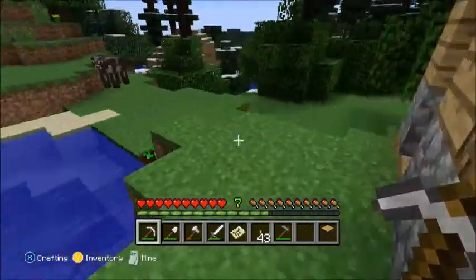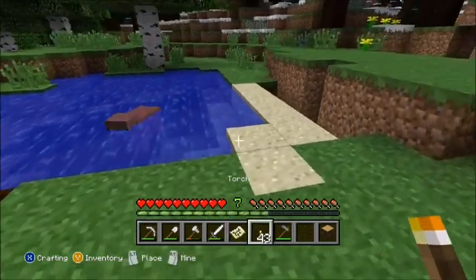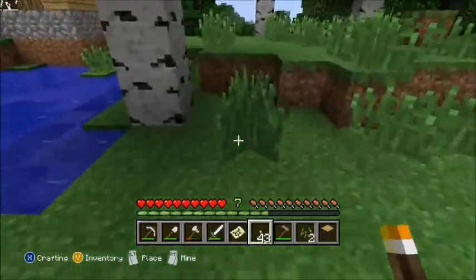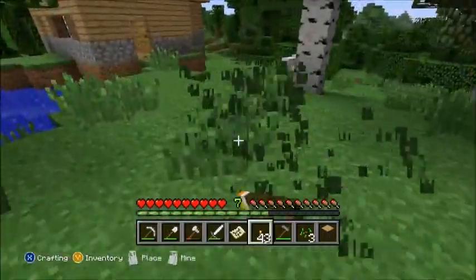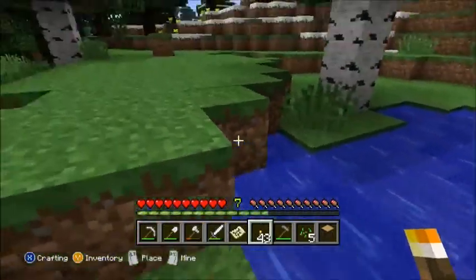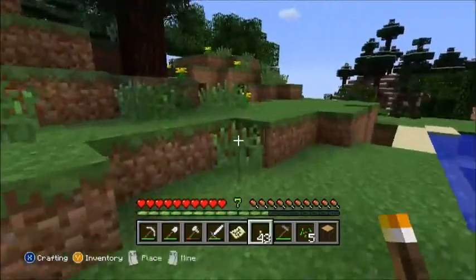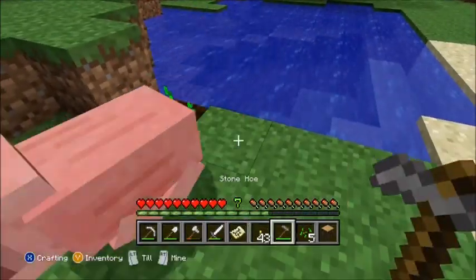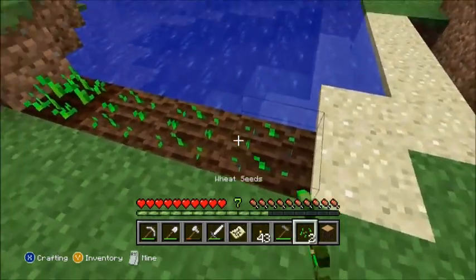Last time we started building this farm but we haven't got any seeds at the moment, so let's go find some. The way to get seeds is just by knocking away tall grass like this, and there's a chance you'll get some on each piece of grass. I'll just get a few seeds — I think five is enough. Use your hoe to till the land, and then put your seeds in.